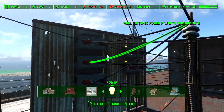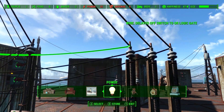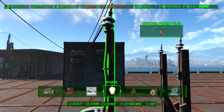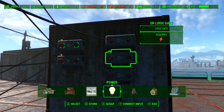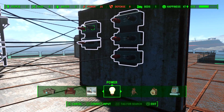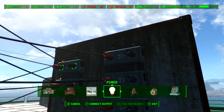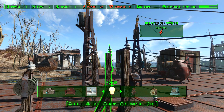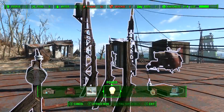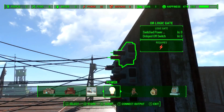One input goes to our switch, and the other input goes to the delayed off switches. All three of them go to the switch, and then I like to go top to bottom to keep things straight. We go from here to delayed off number one, from delayed off number two to gate two, and delayed off three to gate three. Now we've got all of our inputs on our OR gates.